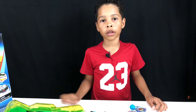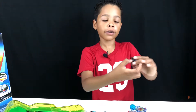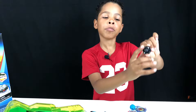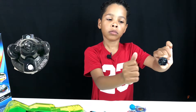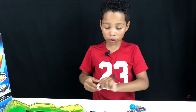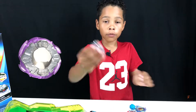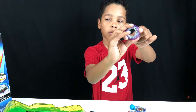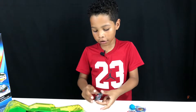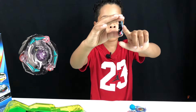Okay guys, let's take a look at the base. So here is Satoum's front step with the wheels on the bottom. And here is his forge disc, with the purple thing. And here is his energy layer with the wheels.